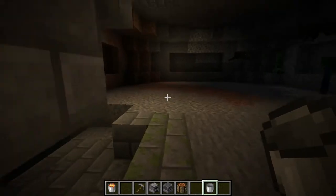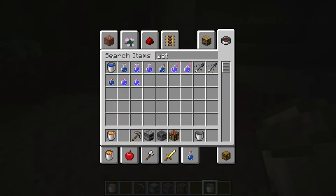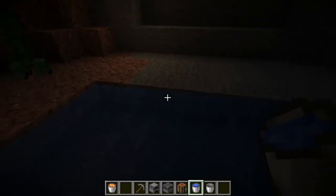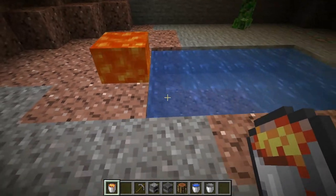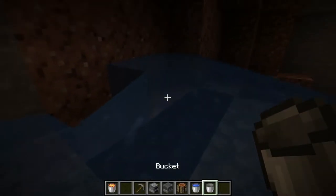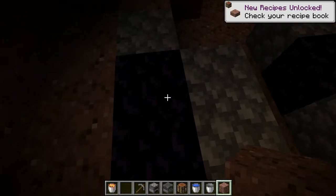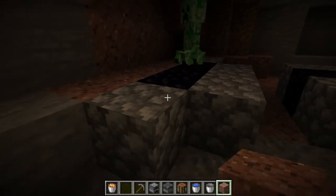Then you have to go find water, but we're just going to place some water down here to make the video shorter. Take your lava bucket and place the lava — you need to get the water on top of it. You can see how it turned the source lava into obsidian, and the residual flowing lava turns into cobblestone.